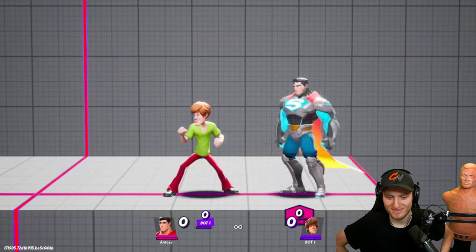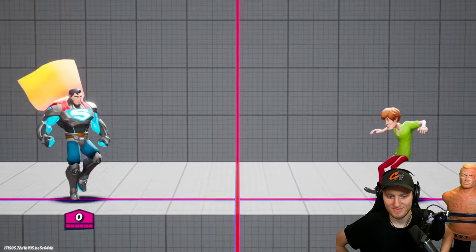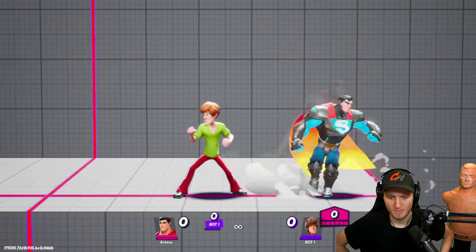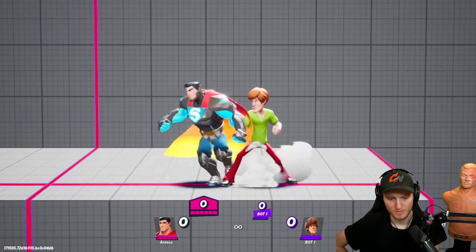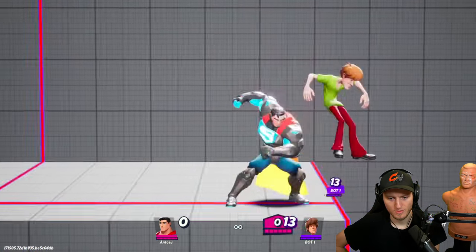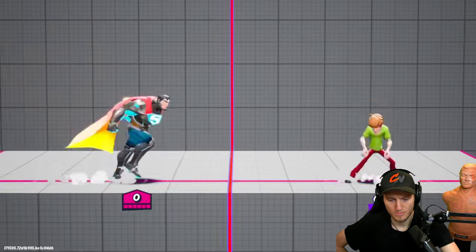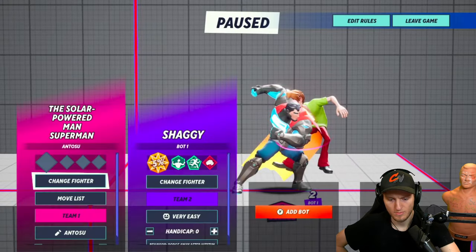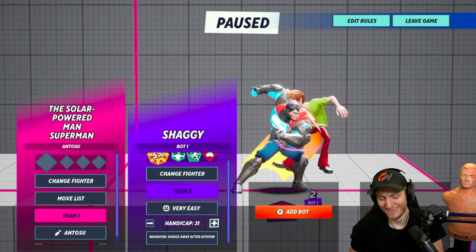If I want to go for a read, you can loop jab and then go for a tech chase read, but usually I'll just go for the guaranteed damage — it's the safer option. If I have somebody on ledge though, it depends on percentage. If they're at zero I'll probably go for this just for the damage and try to get a read, but if I have them at mid percentages...